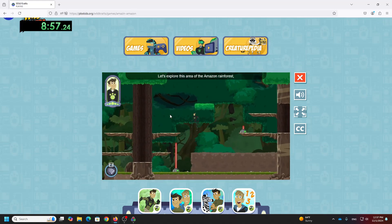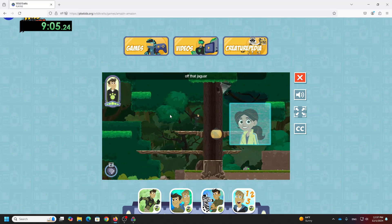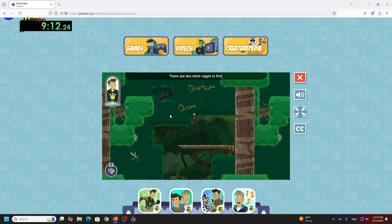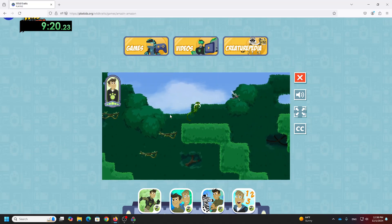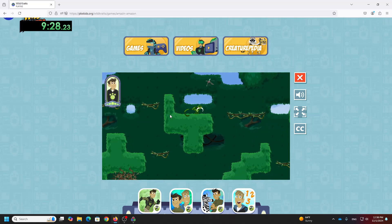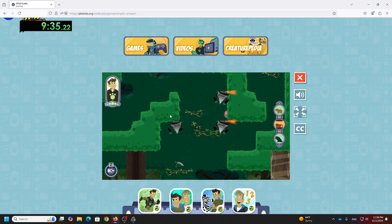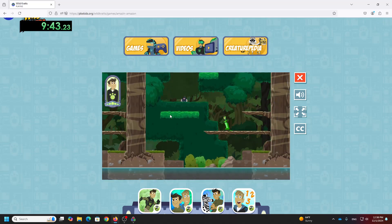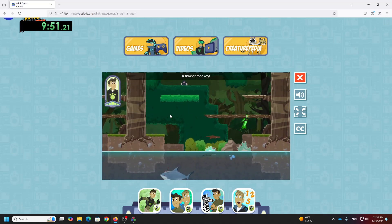Let's explore this area of the Amazon rainforest and free some captive creatures. Use the jaguar's claw power to knock Zach's mind control helmet off that jaguar by pressing Z. All right, I freed a baby jaguar. There are two more cages to find. I freed a baby capybara. Only one more left. Let's go, otter friends. I freed a howler monkey. We did it.